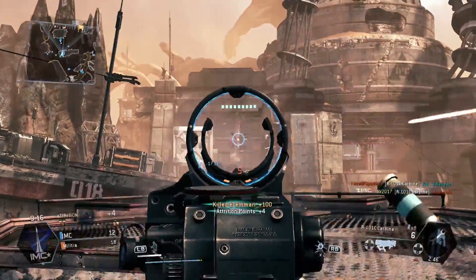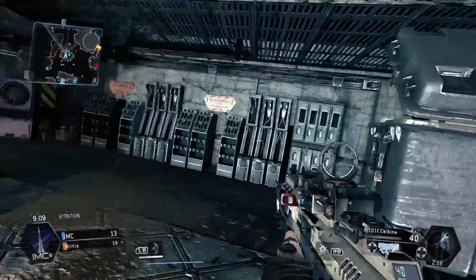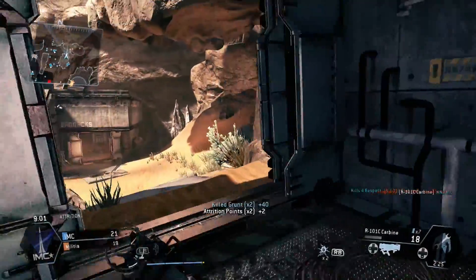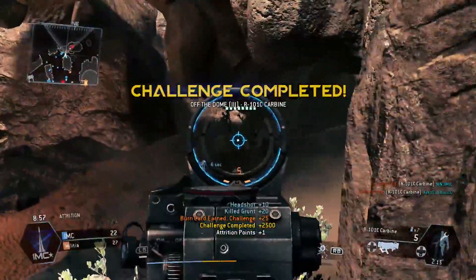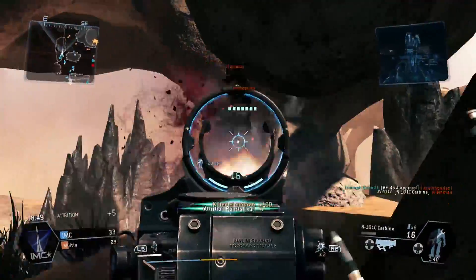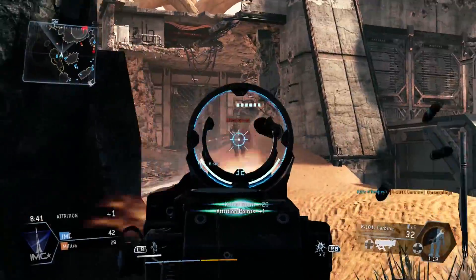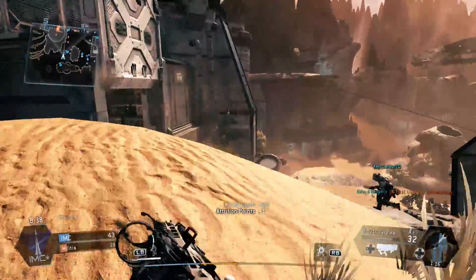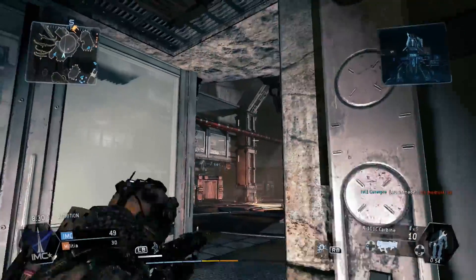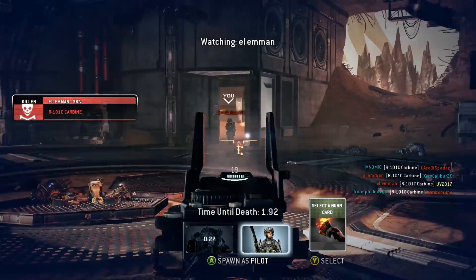Anyway, my favorite pilot weapon — right off the bat — is the carbine. It's just the best weapon for most situations. For close-up and mid-range, it's an assault rifle, and it's just really powerful, accurate, and reliable at mid-range. That's really why I like the R-101C carbine so much. You get it from the very start and unlock different sights and extended mags by killing grunts and specters. Right now I have the H-Cog sight and extended mags attachment.